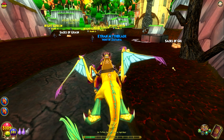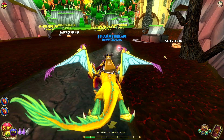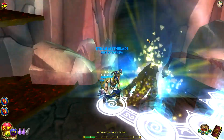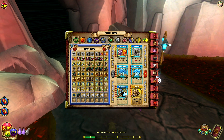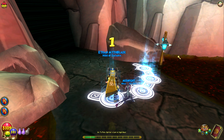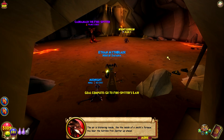Welcome everyone to the Full Game Walkthrough Series, episode 113. Today, no time to waste — we need to defeat the Fire Spitter. Go into his lair. Hopefully all of you are enjoying your Thursday. Like the inside of a smith's furnace, you hear the horrible Fire Spitter up ahead.